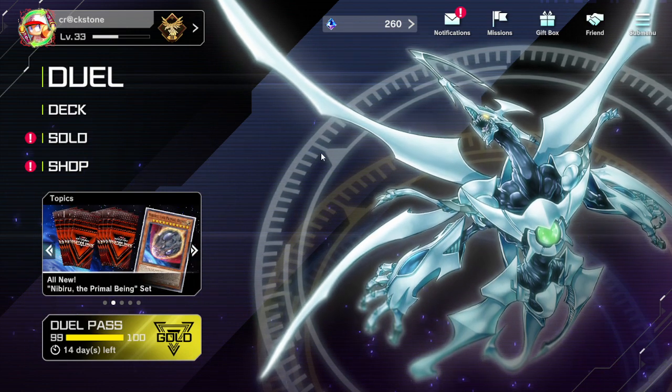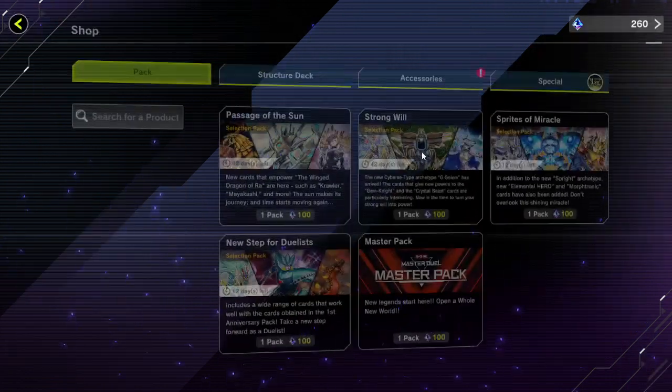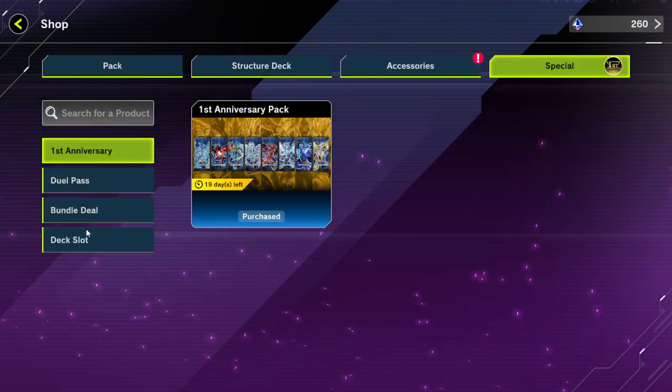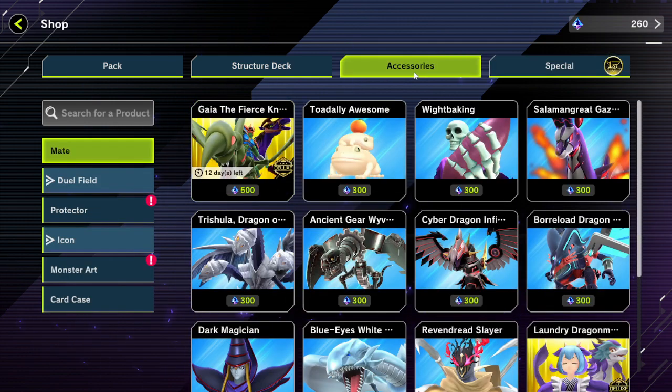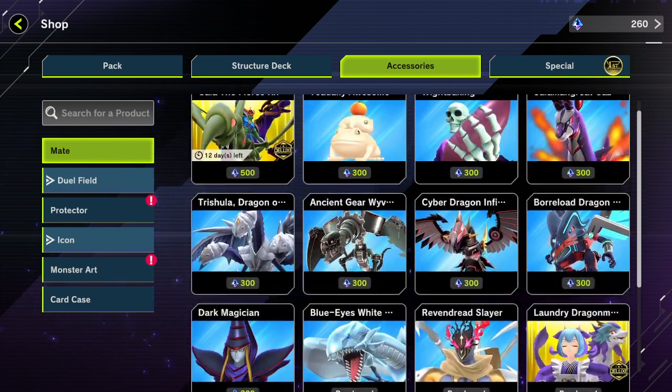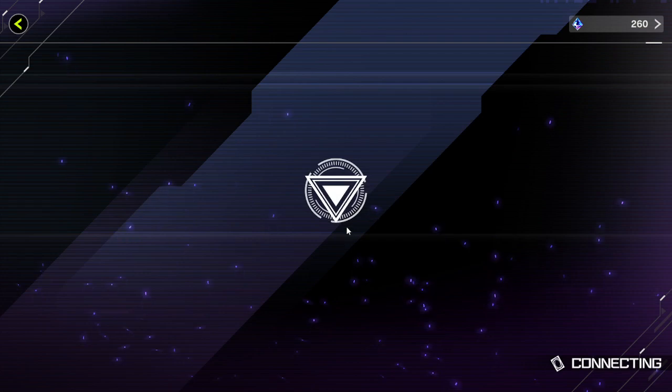One thing I gotta know right now — in the shop you have a new bundle deal with Nibiru. Definitely hop on this. Nibiru is still a cool card and you're going to see a lot of people special summoning. It's a cool hand trap. I only have one of them, so I actually want to get another one from this pack. I want to spend those gems. You got some accessories, no new duel mates, but we got a new protector with the World Legacy stuff.